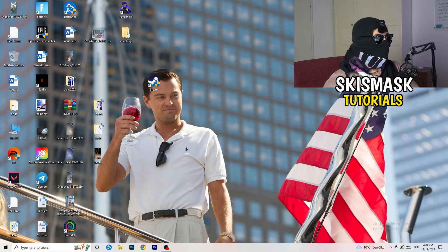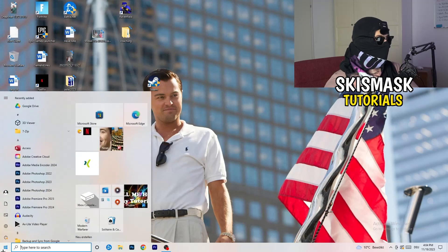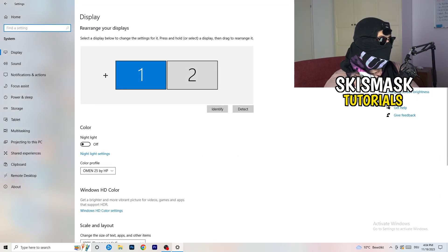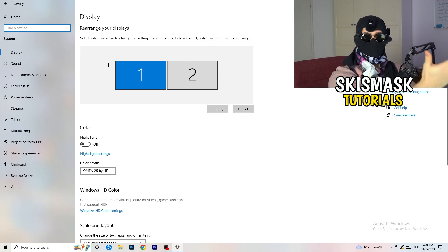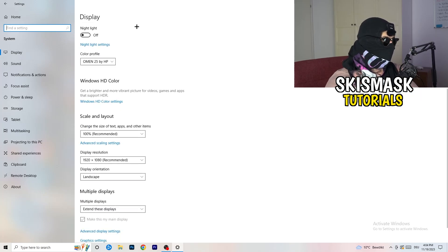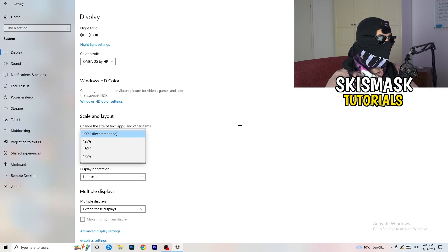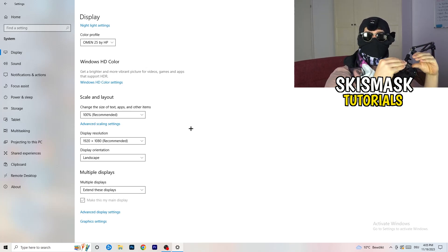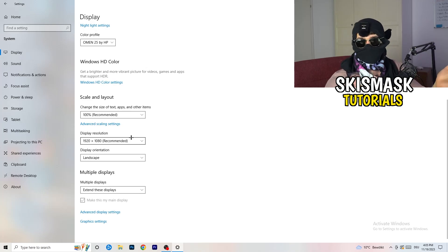Next, open Settings again — Windows key, then Settings. Go to System. Identify which monitor is your main gaming monitor. Scroll down to Scale and Layout. Change the size of text, apps, and other items to 100% as recommended. The display resolution is really important — it should match your in-game resolution. So if you're playing at 1920x1080 in-game, set your monitor's display resolution to match, or adjust your in-game resolution to match your monitor.